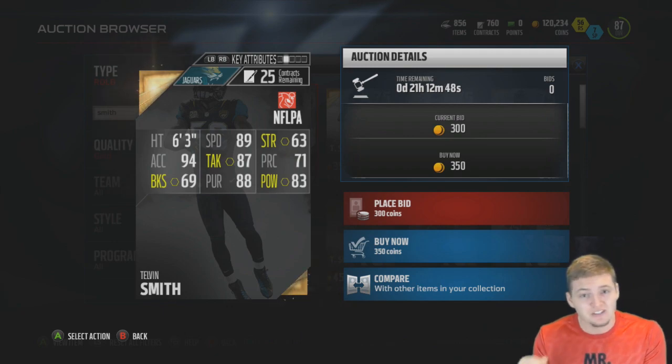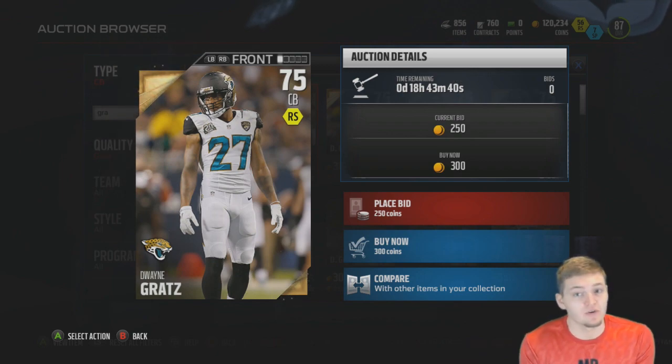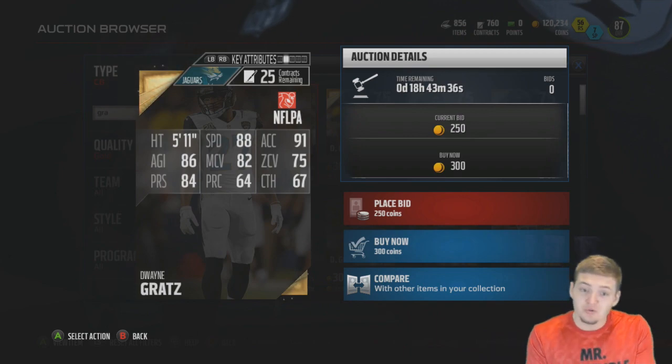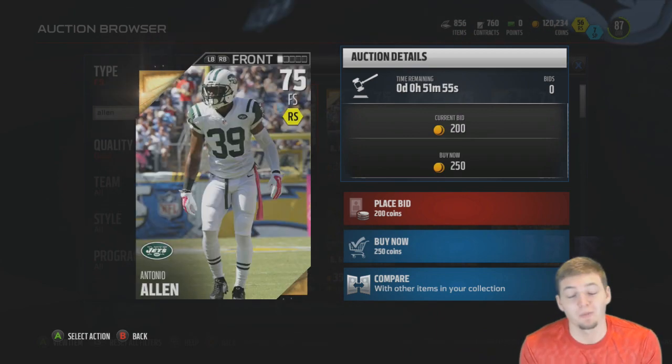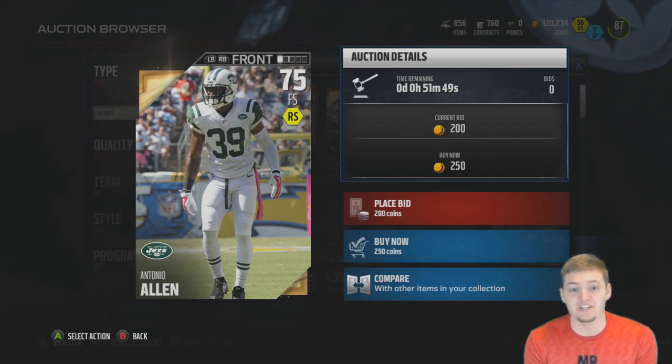Moving into the secondary, at cornerback Dwayne Gratz is the cheapest at 75 overall, worth 300 coins. His stats are decent — 75 zone coverage is a little low. You can also pick up a gold free safety for only 250 coins: Antonio Allen from the Jets, 75 overall.